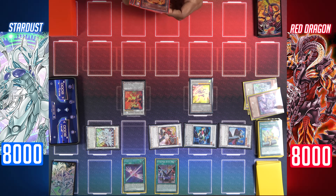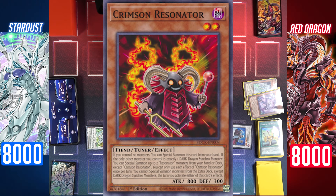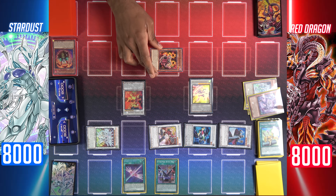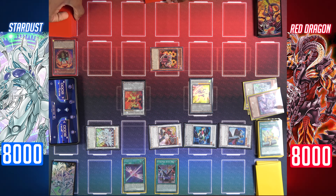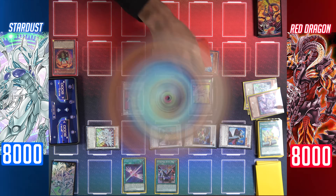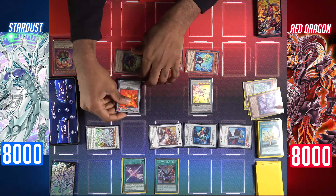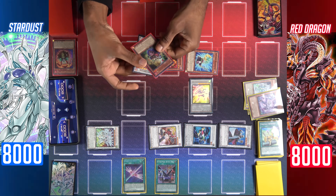Effect of Red Rising Dragon: when synchro summoned, I can target a resonator monster in my graveyard and special summon it. Crimson Resonator special summoned. While the only other monster I control is a dark dragon synchro monster, I can use Crimson Resonator to summon two resonator monsters from my deck — special summon Synchron Resonator and Vision Resonator. Synchro summon Red Rising Dragon and Vision Resonator for level 8: Scar Red Dragon Archfiend.